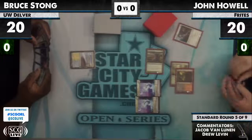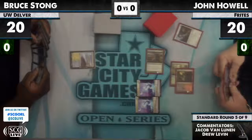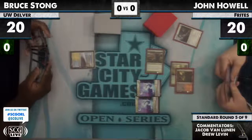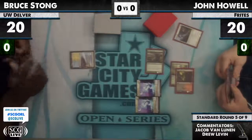Yeah, but he has Mana Leak. We can see that — a Metallic Snapcaster, Vapor Snag. So if you see Pilgrim on turn one, do you just snap-snag that or no? I don't think so. Like, I don't think you can afford to, but it's also really rough to get just ramped out of the game.